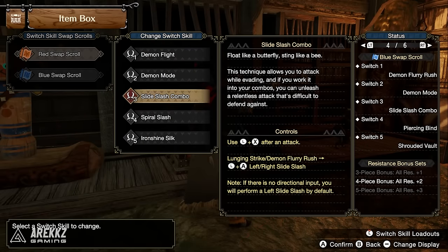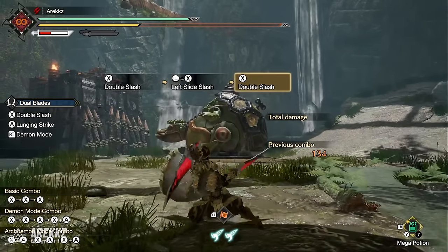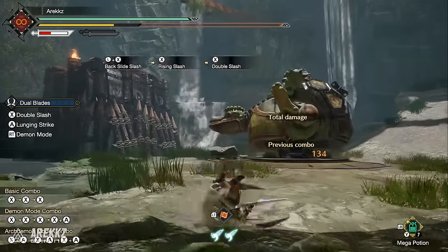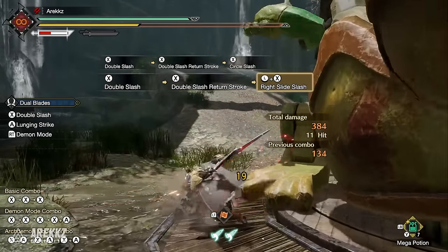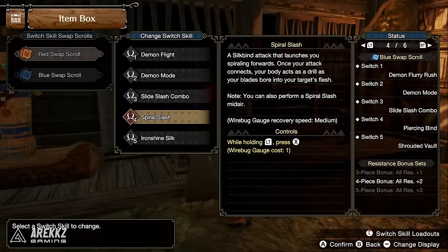For Dual Blades, the Slide Slash Combo lets you attack while evading. Input a direction plus X after the attack to perform evading slashes — they're mobile and look great. It's especially useful outside of Demon Mode for maintaining defense alongside combos.